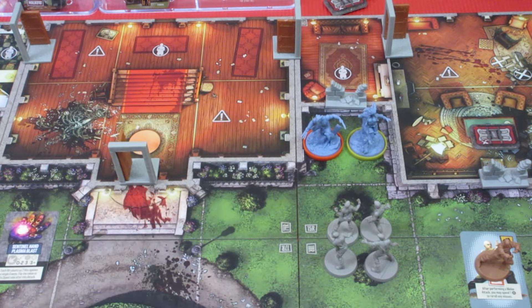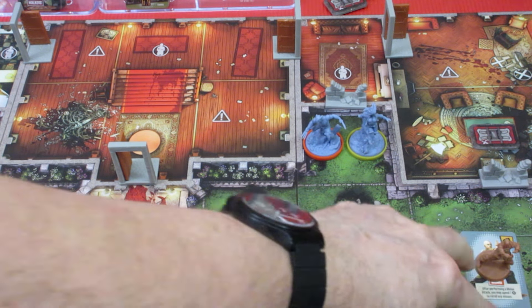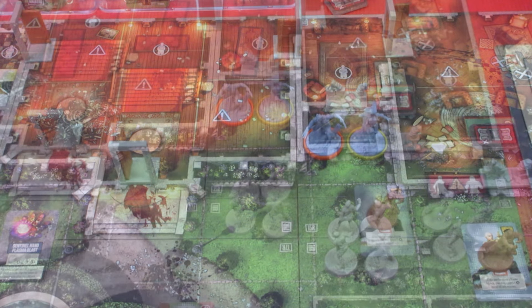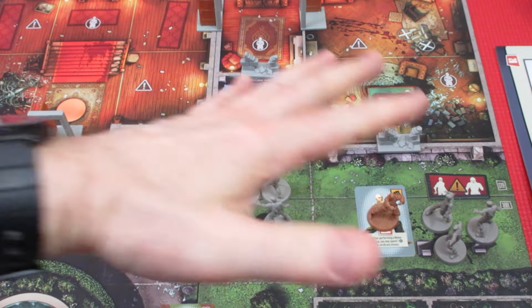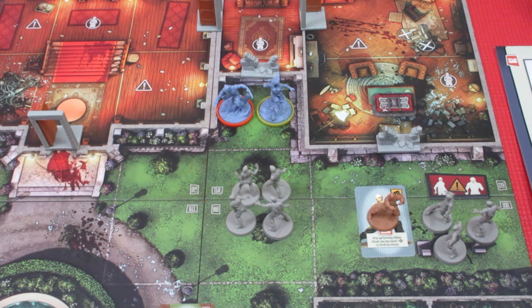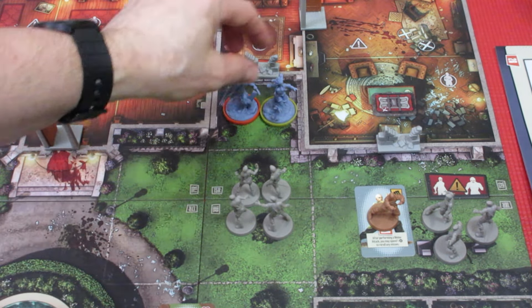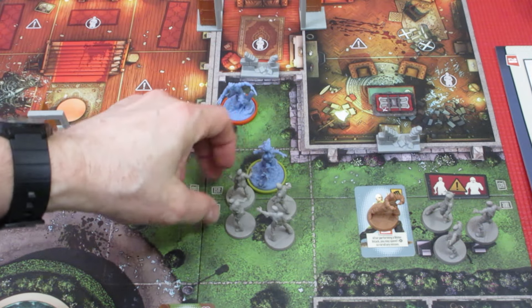Up next — do we want to have Rogue go next? I think we're gonna have to have Rogue go next. Maybe we can save this guy now. Let me rearrange the camera and we'll figure this out. Rogue is in the blue. Rogue's gonna try to go on a rescue mission — we really need to try and not have this guy get killed. So Rogue's first action, she's gonna move right in here with the 4 walkers.